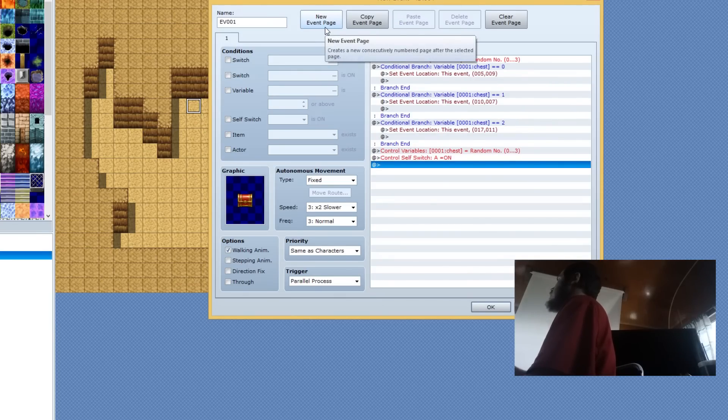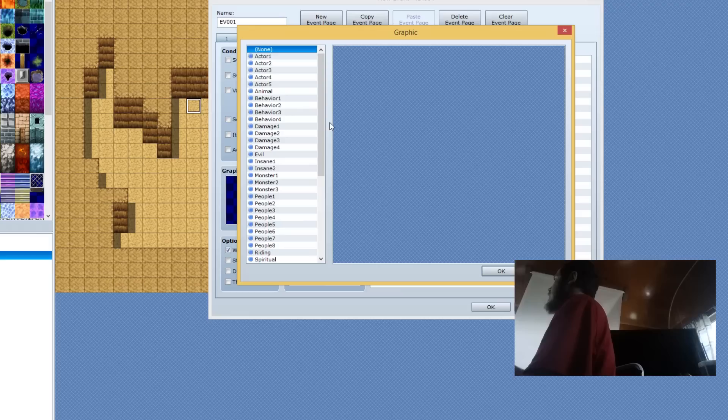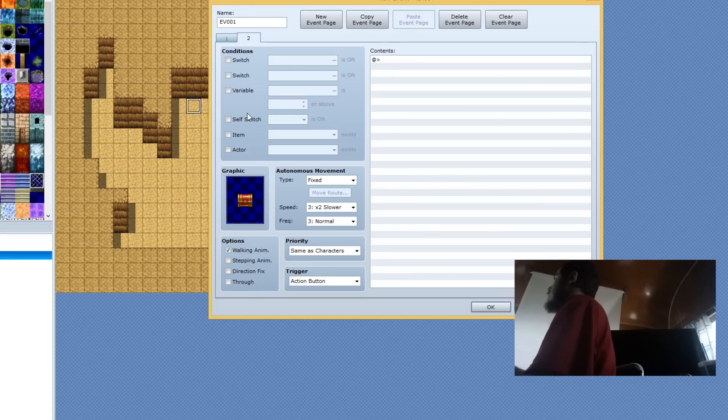We're going to make a new event page. This is going to be an action button, and we're going to give it the chest graphic. We're going to check the boxes for Self-Switch, and then select the box that says Variable. We're going to select 'chest' and set it to zero. So if the variable is equal to zero — we're going to copy this and paste it two more times.